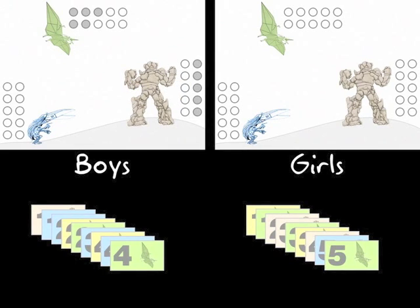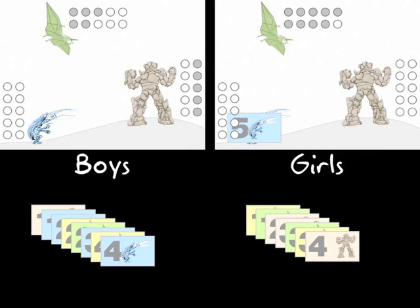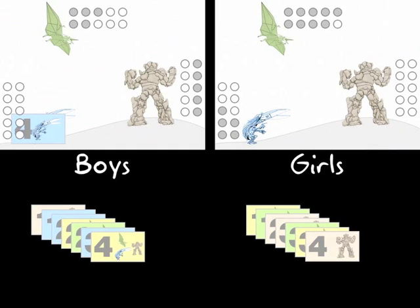The game alternates back and forth between the girls and the boys, and ends whenever all the cards are used up. The girls pick up five Pterosaurs and decide to keep them for themselves. The boys pick up four Pterosaurs and decide to give those to the girls. The girls pick up five Mr. Scissors and decide to keep those for themselves. The boys pick up four Mr. Scissors and decide to keep them for themselves.